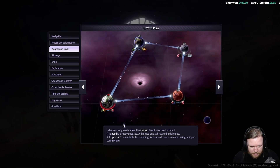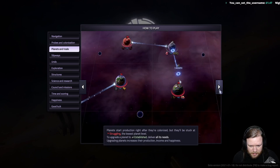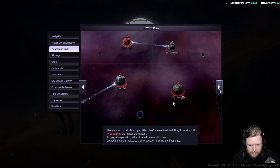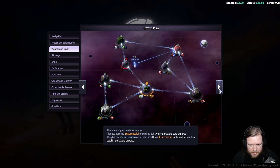Labels under a planet show the status of each need and product. If the need is already supplied, a dimmed one still has to be delivered. A lit product is available for shipping; a dimmed one is already shipped somewhere. Planets start production right after colonization, but they'll be stuck at the lowest planet level — struggling. To upgrade a planet to established, deliver all of its needs. Upgrading planets increases production, income, and happiness. Plants become successful once they get two imports and two exports, and prosperous once they have three successful trade partners and six total imports and exports.